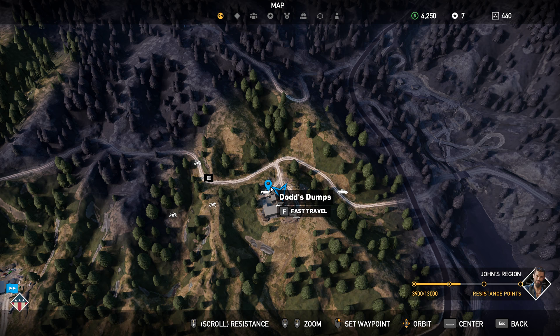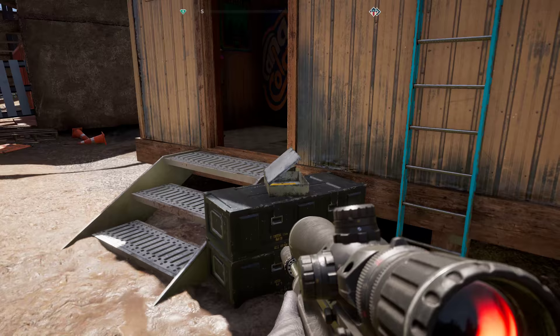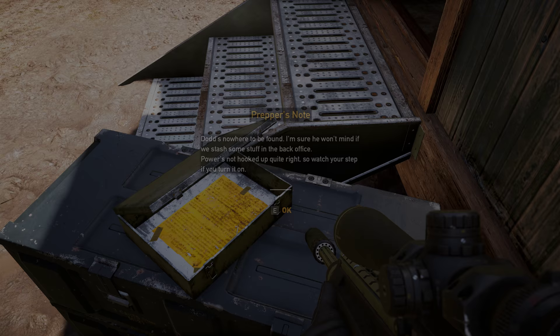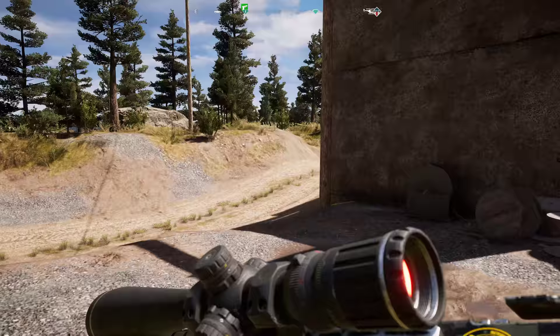Once you get here to Dodds Dumps, there's going to be a note. Right when you get into the entrance, there's a note inside this little box right next to this trailer here. You'll read that, and then that'll activate the mission. Basically, they talk about the power not being hooked up — you have to get the power hooked up to get into this door. So you've got to go to the back to where the stash is.